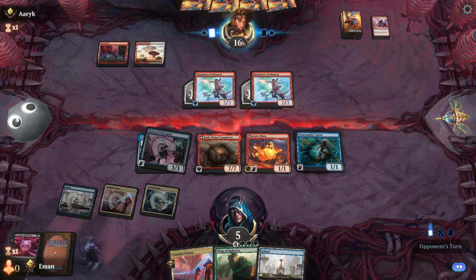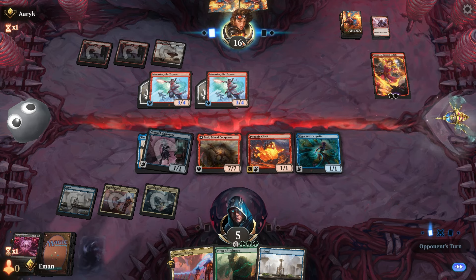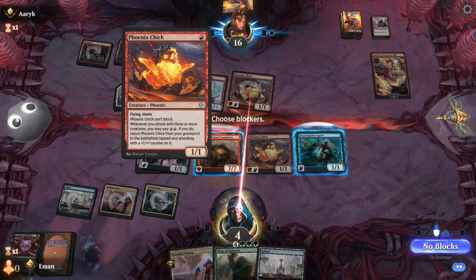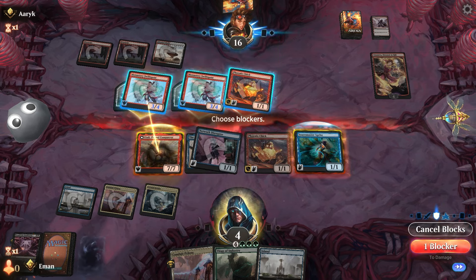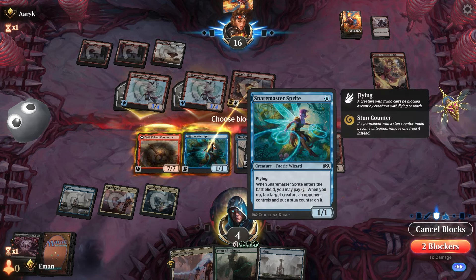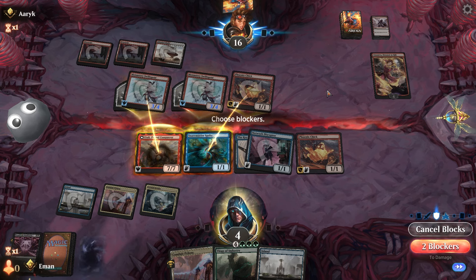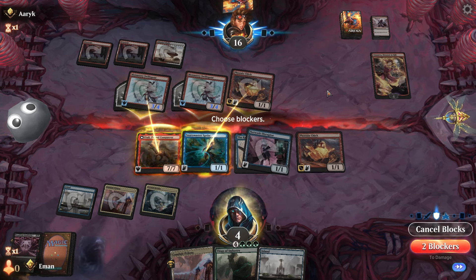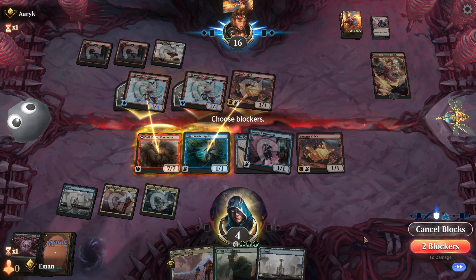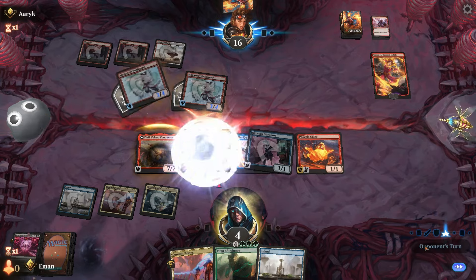Chandra — I need a one. Oh, another Phoenix chick. And this does work — do we want to put the chick in the yard though? This chick is going to attack with three or more creatures. Is it better to not? We'll put it in the yard.